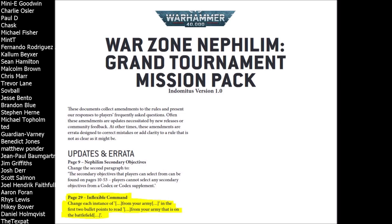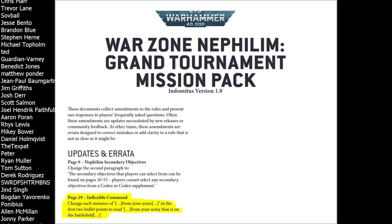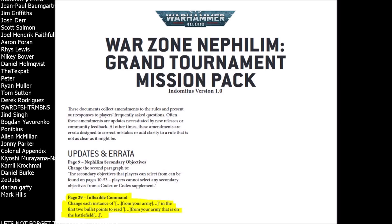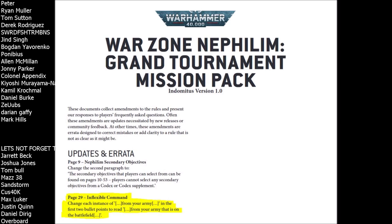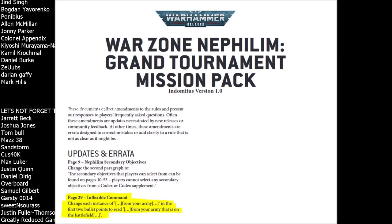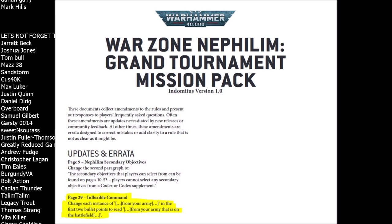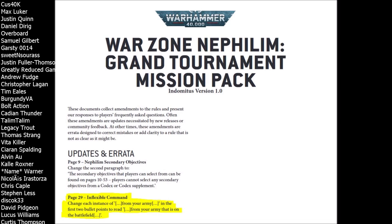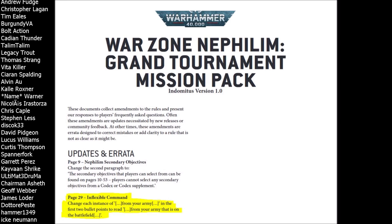Gifted Commander works by allowing the Cadian player, after both players have deployed, to choose up to three non-vehicle Cadian units and redeploy them or put them in reserve. You might want to go for an aggressive forward deployment with Demolisher tanks up front, then lose the roll-off and need to pull them back. Or you can use it to put conscripts or infantry into a flanking maneuver to put pressure across a new front. Prior to this update, Inflexible Command and Gifted Commander didn't work well together because putting units in reserve meant missing turn-one Inflexible Command points. Now that doesn't matter — you can use Gifted Commander to open up an extra front and still gain your Inflexible Command points, since it's now based on units that are on the battlefield.